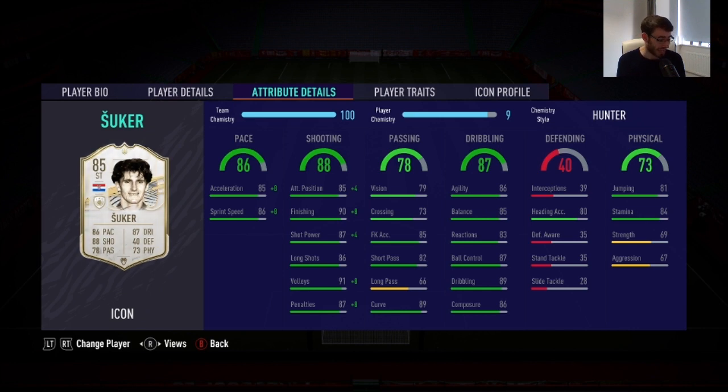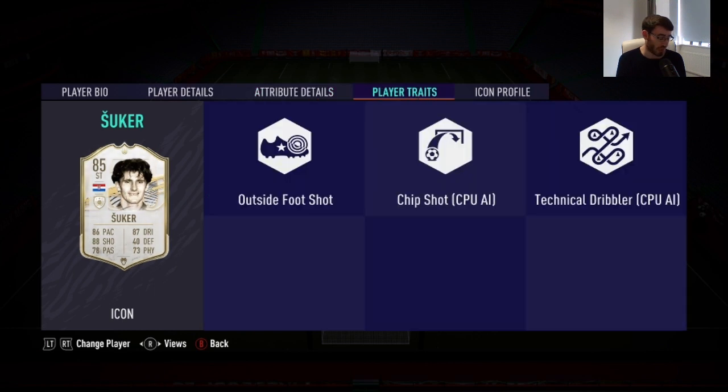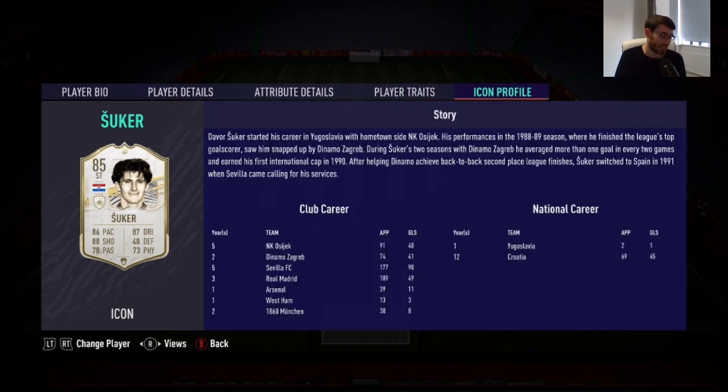I did pick up his 85-rated card — seven games played, five of those completed, six goals scored and one assist in Division 2 rivals. He also has four-star skills and four-star weak foot. Getting into his in-game stats, the main standout stats are his 90 finishing, 87 shot power, 89 dribbling, and 86 composure.